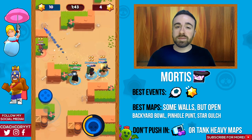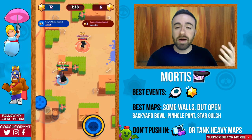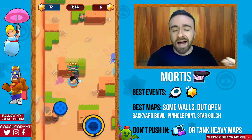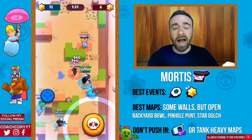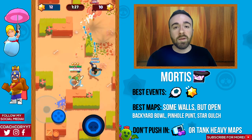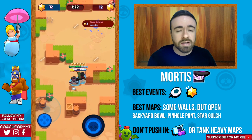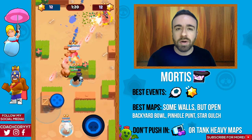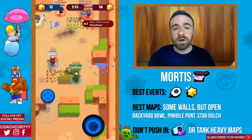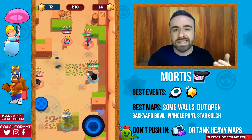Now Mortis — he's really good in Brawl Ball and also good in Bounty. However, the current meta doesn't favor Mortis since he's not great versus tanks, and there are a lot of tanks right now. As Mortis, you want to try to stick to more medium or long-range maps like Star Gulch. Brawl Ball maps like Pinhole Punt and Backyard Bull are also great options for Mortis. Definitely don't play heist as Mortis, and avoid any maps favoring tanks.